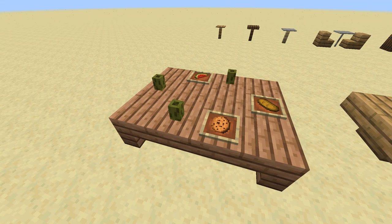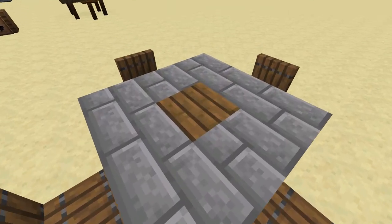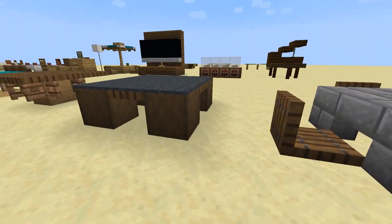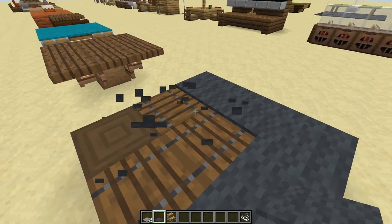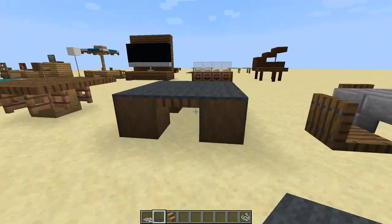Moving on, this next table is just like the one we looked at, except I mixed and matched some textures. I also love these small chairs made from trapdoors. I really love this next design — it uses stripped logs for the legs and carpet on top, using trapdoors in between to hold up the carpets. This is a nice looking table if you want something big and solid looking.